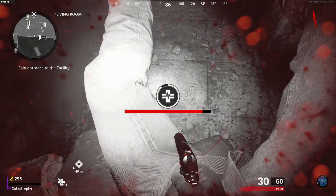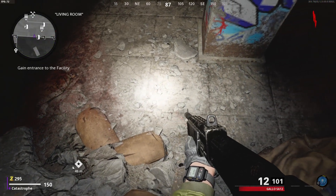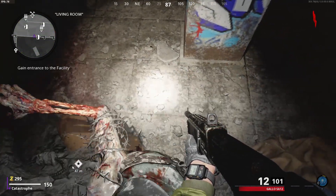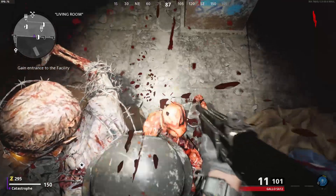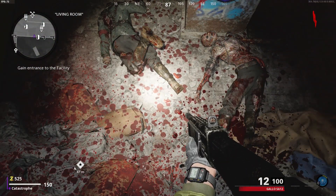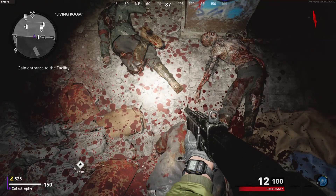To test if the glitch spot is working, get the zombies after you — if they can't hit you, you're in the glitch spot. Sometimes on the left side near the bars where you entered, they still have a chance of hitting you. If that happens, move more to the right along the wall so they can no longer reach you.